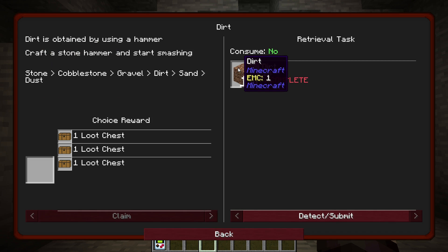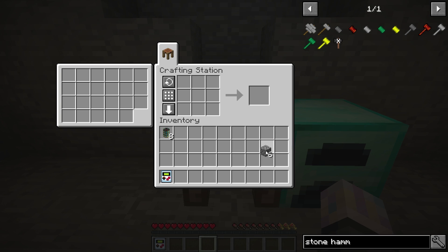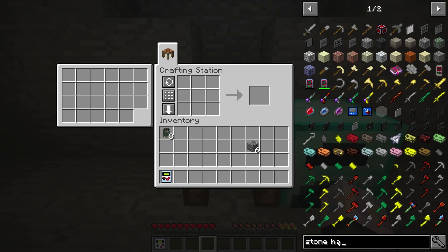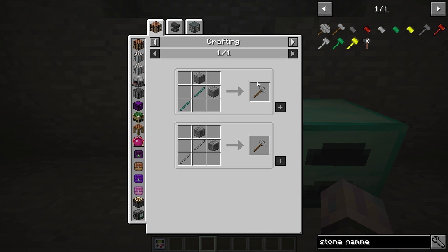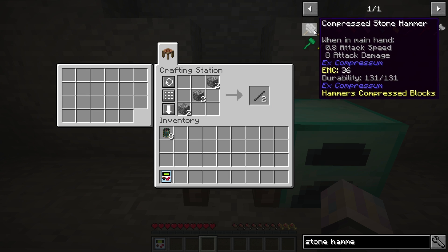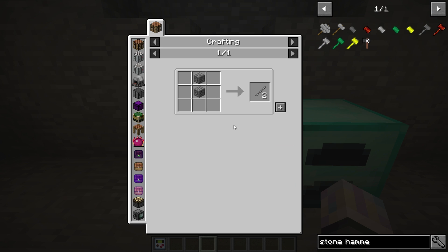The next thing it wants us to do is get dirt. Dirt is obtained by using a hammer — craft a stone hammer and start smashing. So they've added a step in between gravel and sand; this is a normal Ex Nihilo kind of thing you do, but we need to go ahead and make the stone hammer. They added a step just for dirt, that's basically all they did. It gives you two — wait, is there two recipes for that?